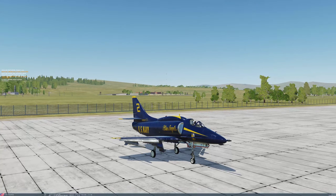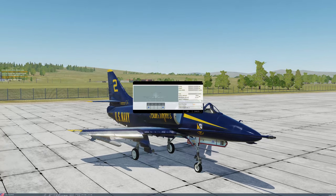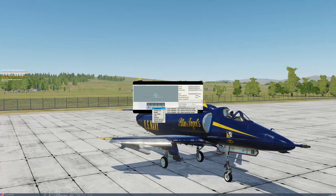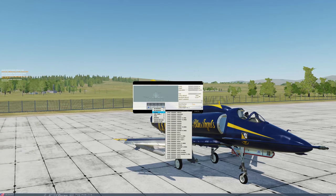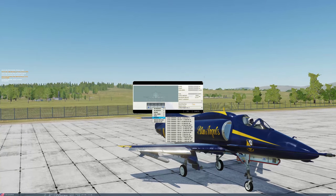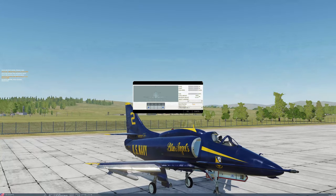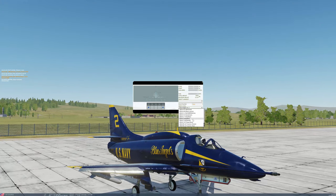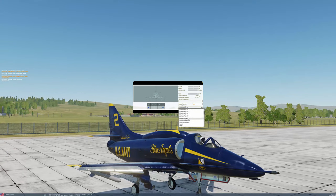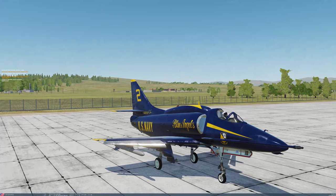I just couldn't believe it when a buddy of mine told me. And in this mod you can equip all sorts of stuff. We can have smokes and a ton of weapons — air-to-air, air-to-ground missiles, all sorts of bombs, fuel tanks, pods, and rockets — I think these are all unguided rockets. Really good stuff here, and there are a bunch of liveries already built into the mod. I'm really amazed what you can find online these days, and it's completely free.